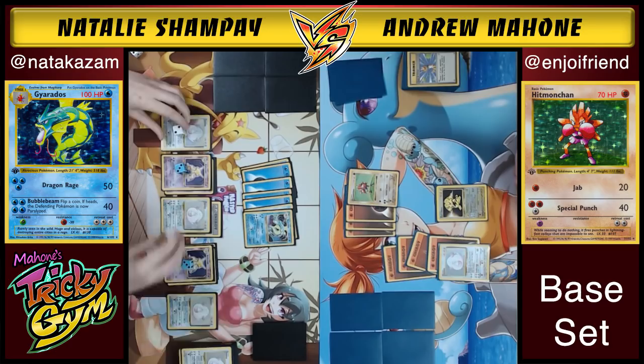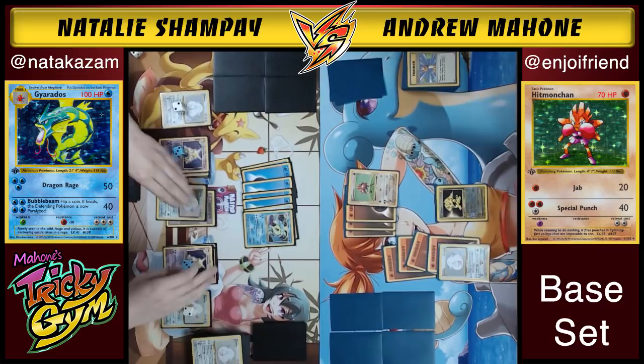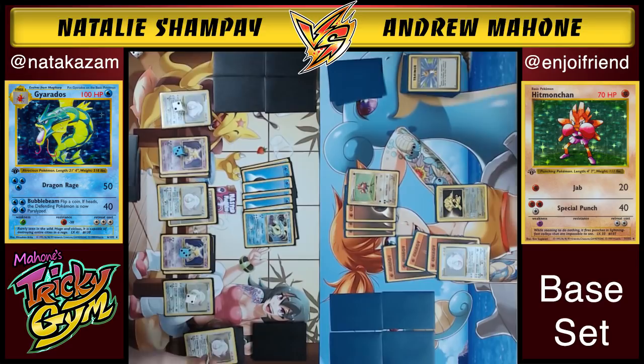Andrew needed to play a few more energy removals, and prizing that final Item Finder really hurt. You can see that deck just totally ran Andrew out of resources. Shout out to Jason Klesinski for coming up with a brilliant list able to compete in the original base set format. This was a long game, but that is what the deck is — it's a stall deck that wants to do a late game sweep. Haymaker versus Wailord-style, after all the resources have been depleted.